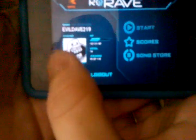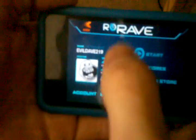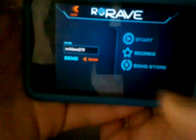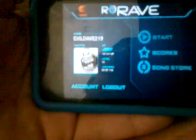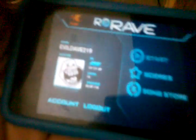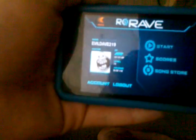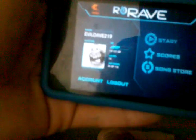You'll have your own account that you can make — I have my awesome little avatar there. It's linked to an email address and basically everything is stored in the cloud. So if I were to go on someone else's iPhone or get the iPad version, I could just log in and all my stats and scores will be downloaded and maintained there. That's kind of cool.